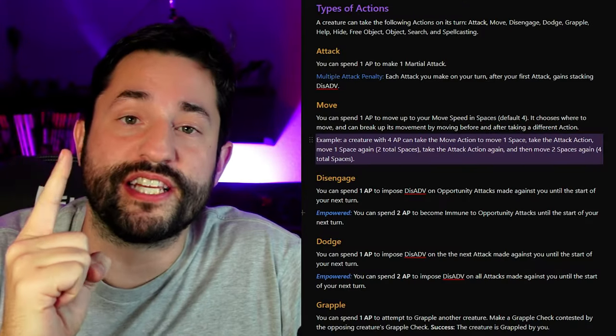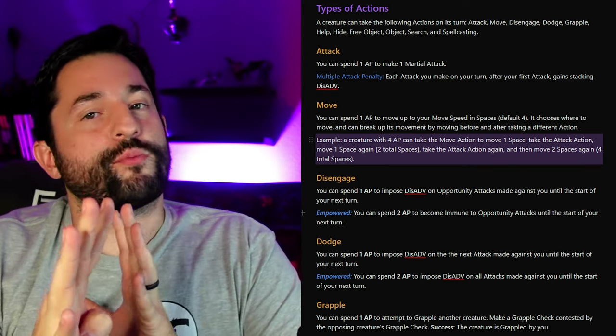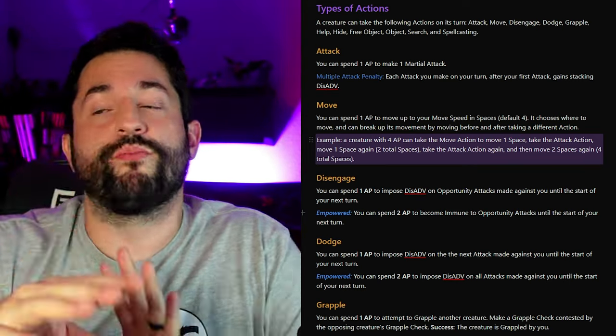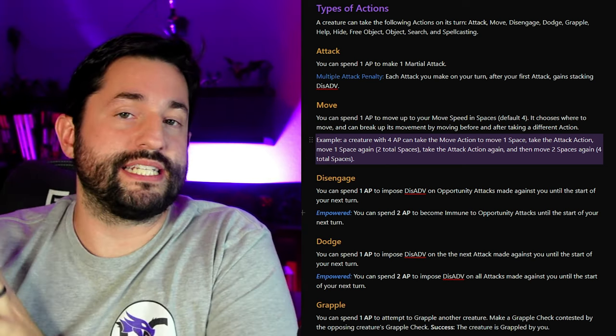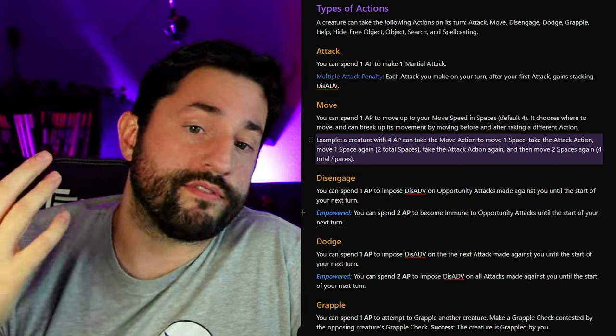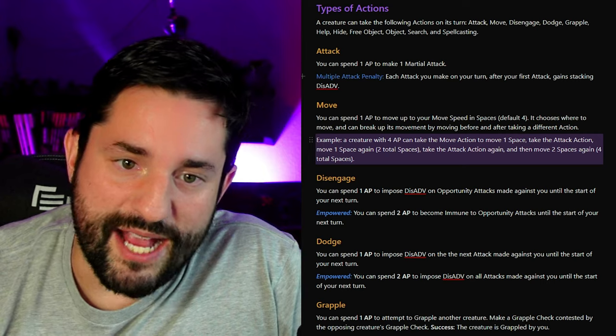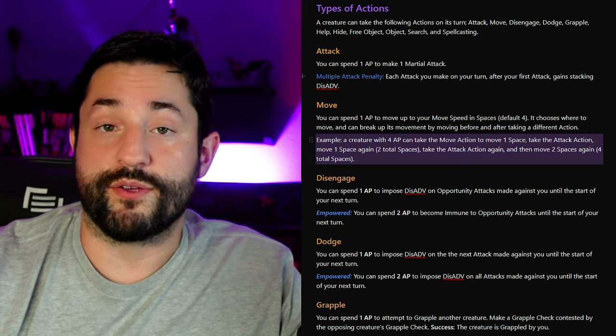Now let's get into the specific actions: attack, move, disengage, dodge, grapple, help, hide, object interaction, searching, and casting spells. For the attack action, you have four action points and can spend one action point to make a martial attack — shooting a bow, making a punch, swinging your weapon. Then there's the multiple attack penalty giving you stacking disadvantage, like we just talked about.